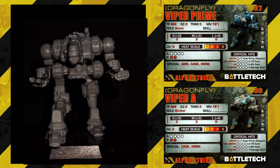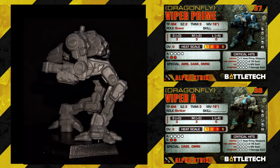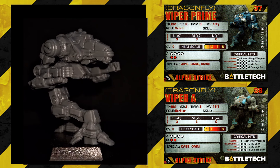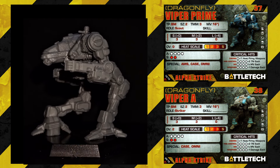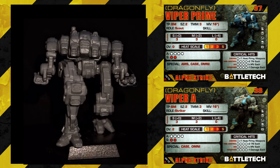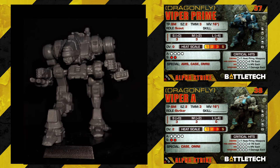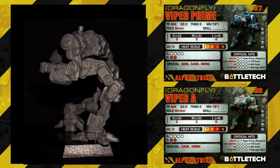The Dragonfly/Viper also has a card in the Clan Invasion pack identical to this one. Viper Prime: Size 2, TMM3, movement jump 16, scout, short 3, medium 3, long 0, 4 armor and 2 structure for 37 points, Succession Wars till Dark Age — better than the Ice Ferret for one extra point since you get jump plus an extra short and medium. The Viper A: same movement, striker, short 3, medium 3, long 0, overheat 2, 4 armor and 2 structure — might see some play for the 16 jump, but for one extra point I'd like more rules change, like some long range.